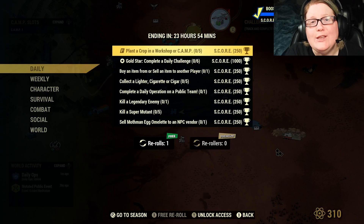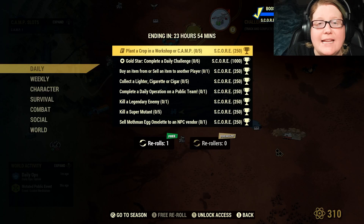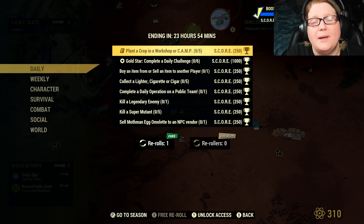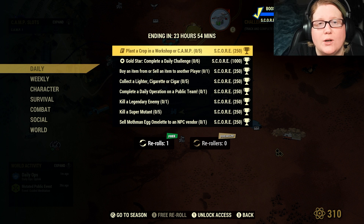Welcome back Wastelanders! Today is Tuesday, February the 27th and it's time for your weekly Fallout 76 updates. Let's go over what's free on sale at the Atomic Shop and find out what our daily challenges are.